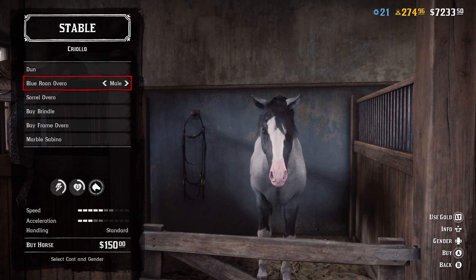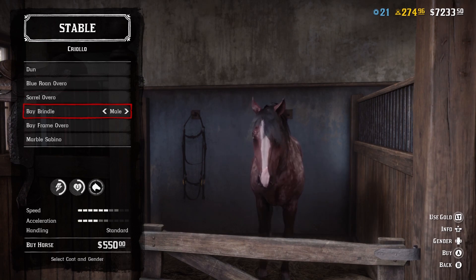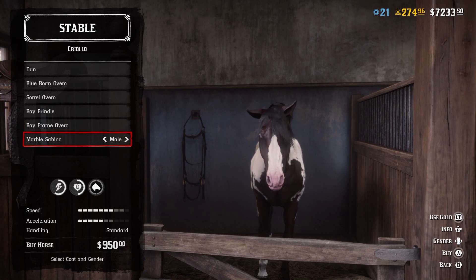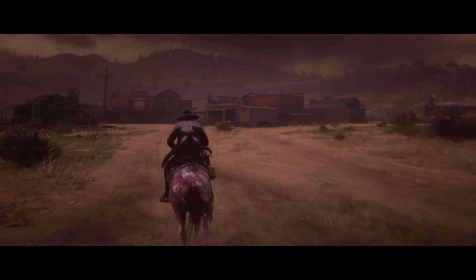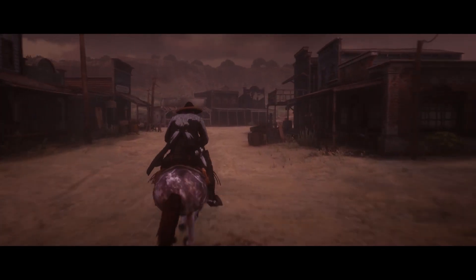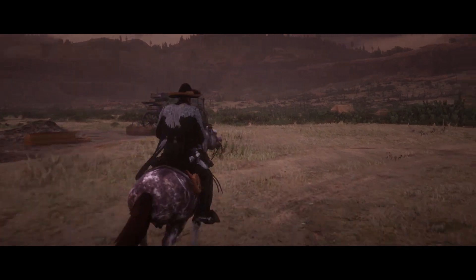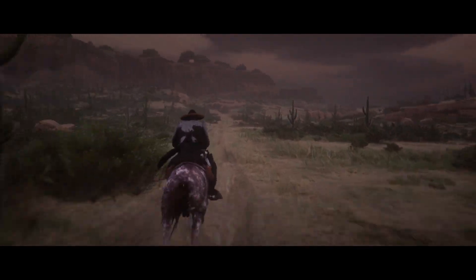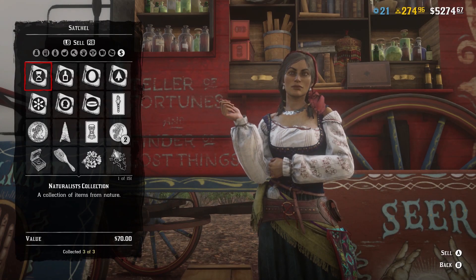The last essential I think collectors should get is the Criollo horse. I'm not sure if I'm pronouncing that right, but this horse is very quick with very high stamina. You can find it listed under mules, but it's actually a work-race hybrid, making it very fast. You can travel across the Red Dead Online world at a very high pace without stopping or slowing down. It's perfect for the collector role — running from location to location picking up collectibles, completing treasure maps, then riding back quickly to Madame Nazar to sell your items.